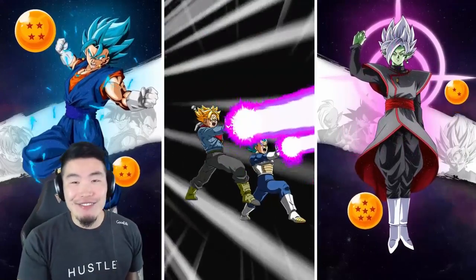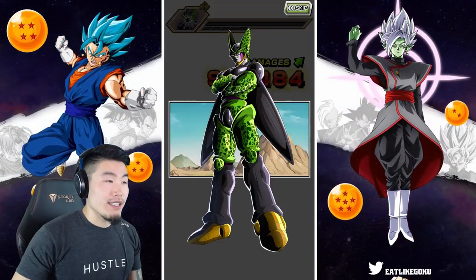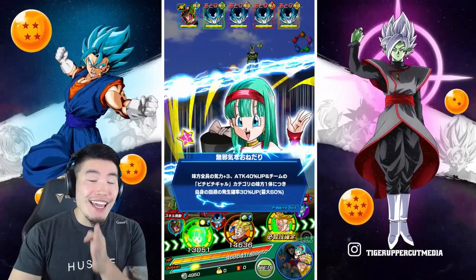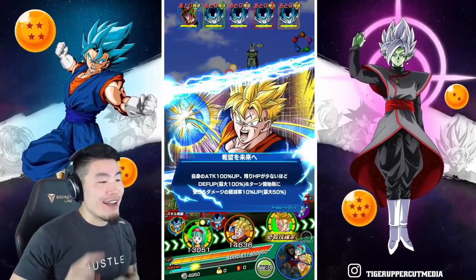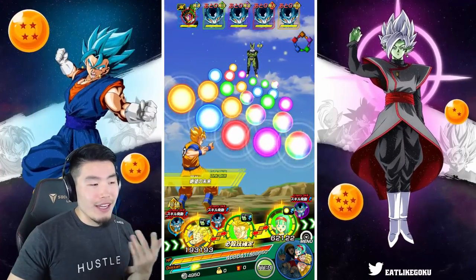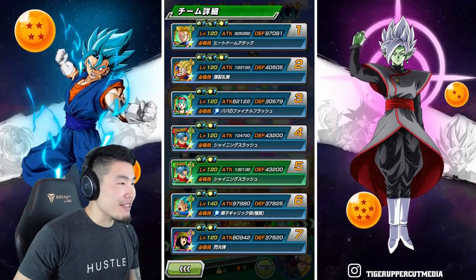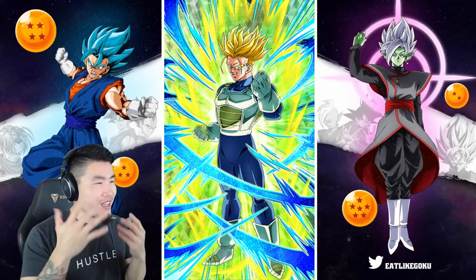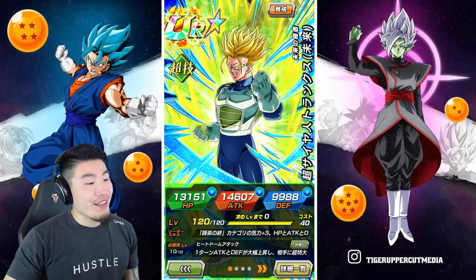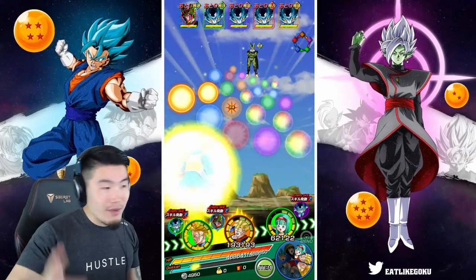We're going to move on to the second phase of the fight. Now some of you might be thinking this Cell is going to be Int near the end, so it's not going to be an issue because we do have the guaranteed critical against Android category enemies. So we do have the physical Future Gohan and also the new Future Trunks together. Now one thing I do want to say is that his art is kind of weird — I'm not loving it. Something about his head or his hair, the proportions seem kind of weird. But that's okay because he's a great card. Let's go after Cell, give him some orbs.